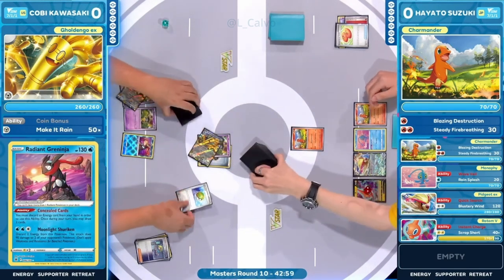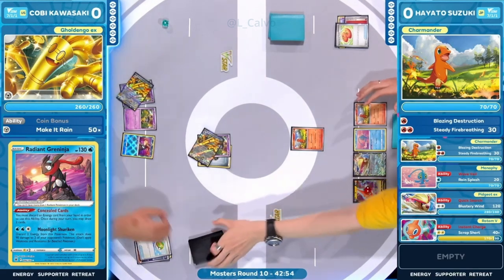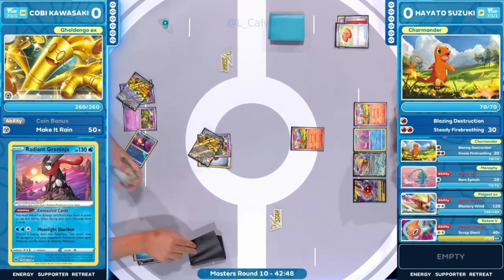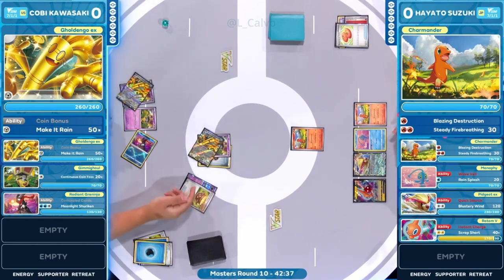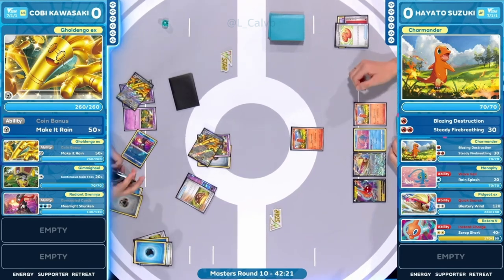Radiant Greninja is now finally out on the bench for Kobe. We see Concealed Cards into two additional cards — a Palkia V plus another. The hand is getting pretty thick. Earthen Vessel is going to be one of those key pieces to get energies into Kobe's hand to start stacking up damage needed on the Golden Go to take knockouts. For prize mapping, what's the strategy for Kobe versus Hayato?